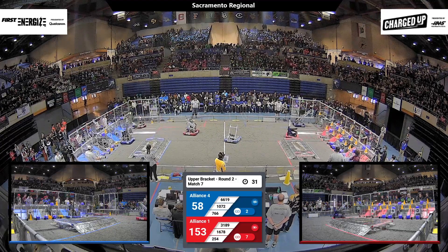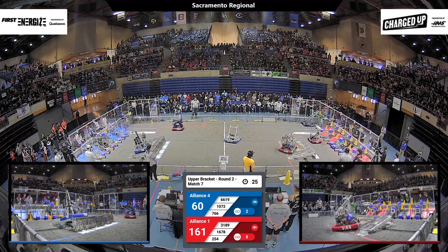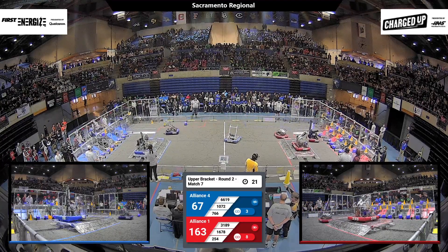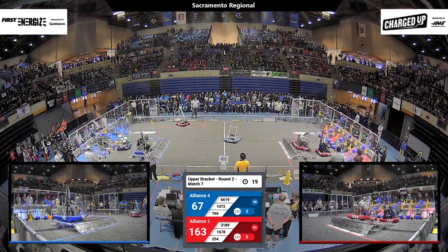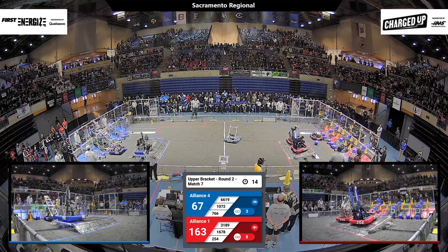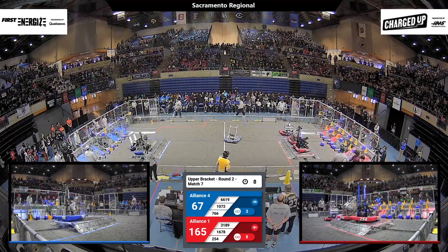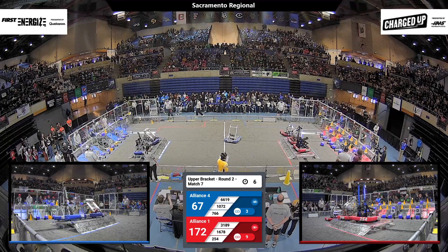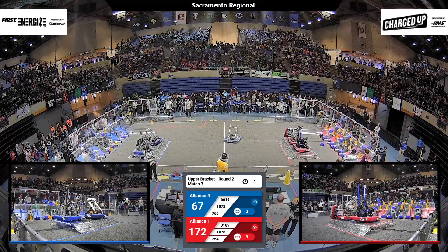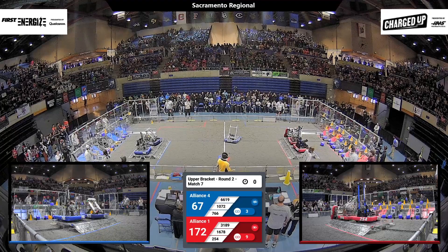They haven't gotten any left, there's 30 seconds left. 3189 — that's the Circuit Breakers for the Red Alliance — they're on board their charge station. 766 for Blue, that's MA Bears, they are safely engaged with their charge station. 254 gets on board and they are engaged. And watch the circuits — they're going to try to do a triple balance here on that red charge station. They've only got 4 seconds, 3 seconds, 2 seconds — and they make it happen as the buzzer goes off, just enough.